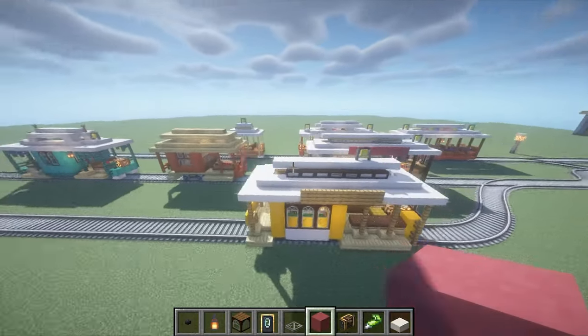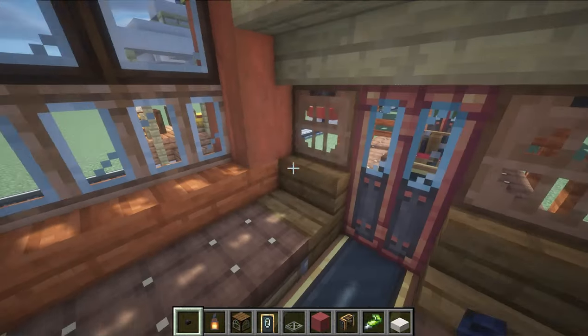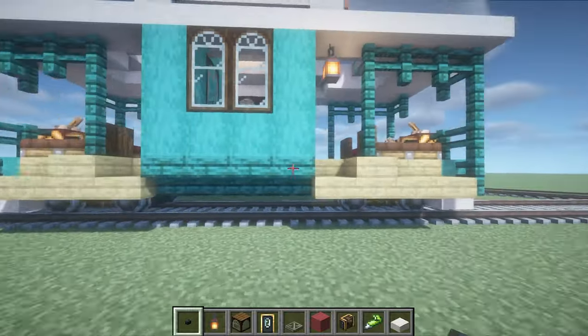Here is my collection of cable cars. The first carriage looks a little unsightly, but this is my first craft and I like it as it is. The second carriage is aquamarine colored.